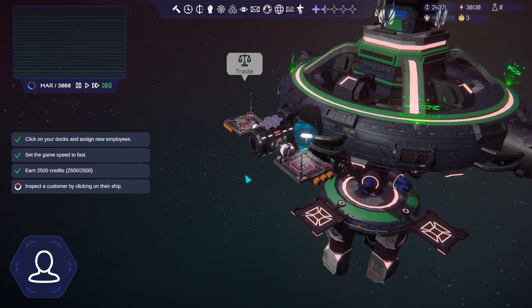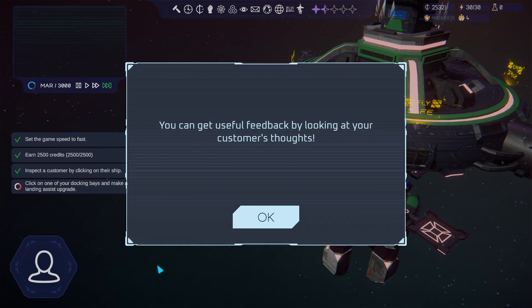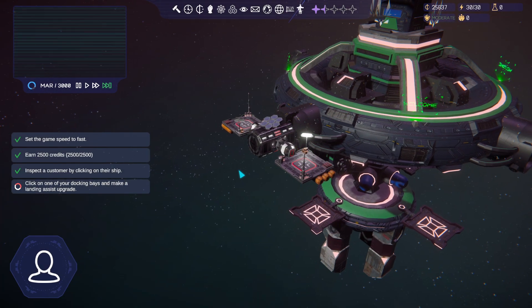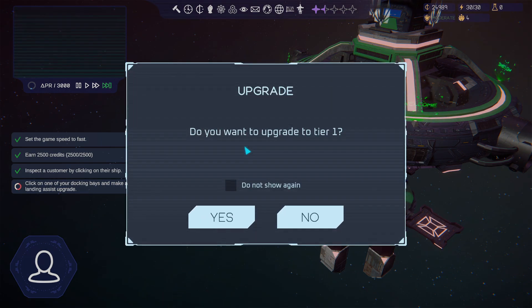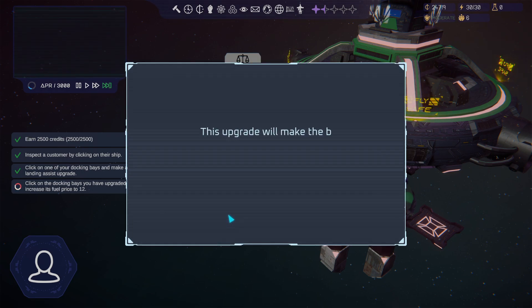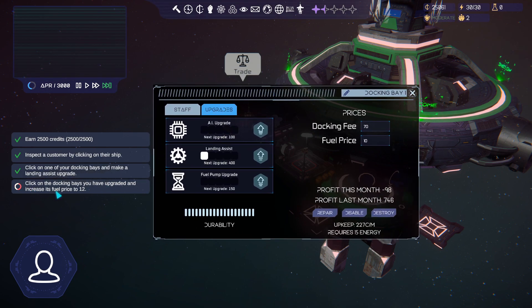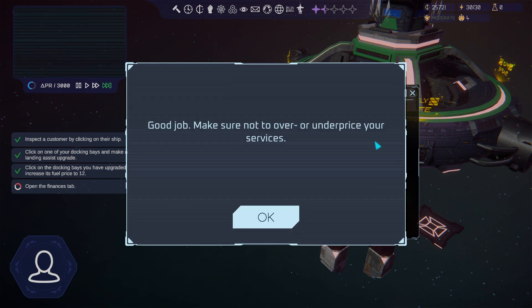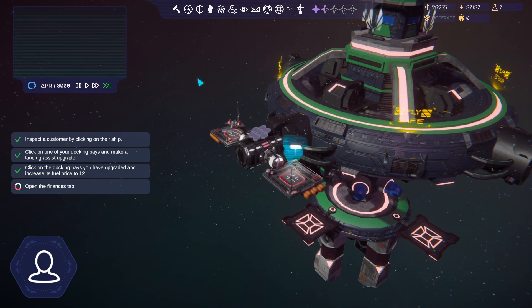You can actually click on the ships to see their info. Emily Brown is a mercenary, 54 years old, 100% ship health - she says great prices and she'd come back. That's how you tell what customers are thinking. Now we need to select the docking bay, go to the upgrades tab, and upgrade landing assist. People will then pay more to buy fuel and park here. You can also see feedback like customers saying the price is too high or too low.